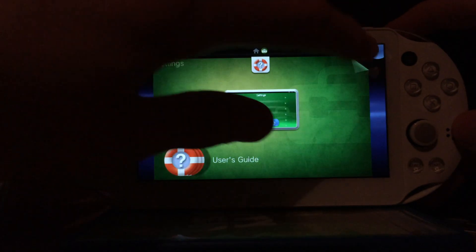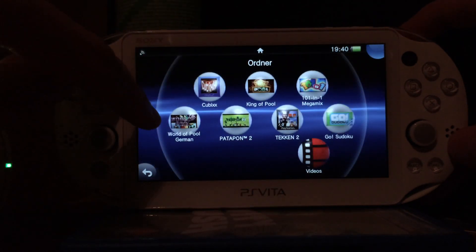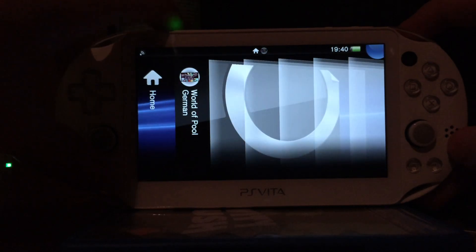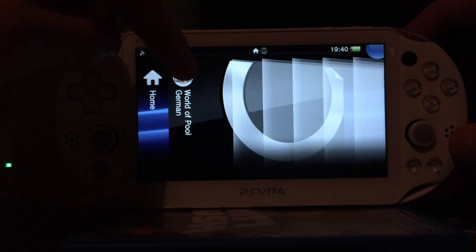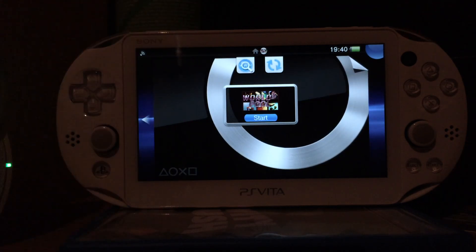On the PlayStation Vita, you will need to buy the game World of Pool from the PlayStation Store. If you live in Europe it's called World of Pool, and if you live in North America it's called Pool Hall Pro. Both of these games are nearly the same — they are just differently named depending on the region.